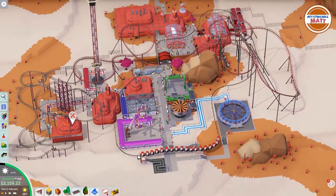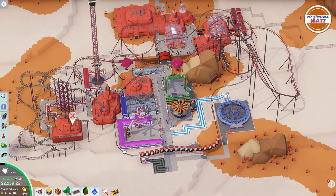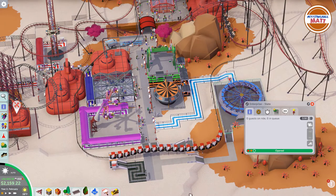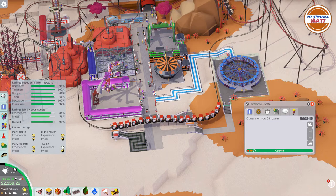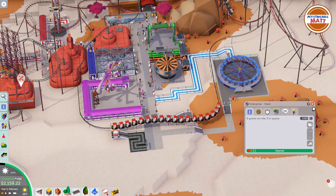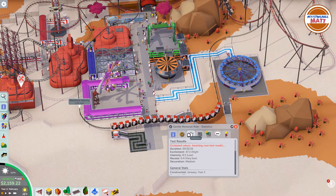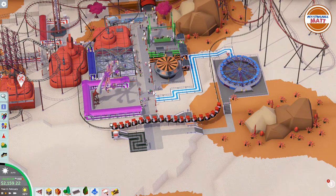We got the gentle monorail in — first glance showed 47.3 excitement when it was shorter, but it's extremely long now. We also got the Enterprise in, though it's maybe a little too far from the path. Experiences are at 84%, so that goal is well in hand. The monorail has an excitement of 35.4, so we charge five dollars for it — and actually seven dollars for the gentle monorail, which is insane. Let's get it going. We're at 450 guests and might actually complete this without marketing.